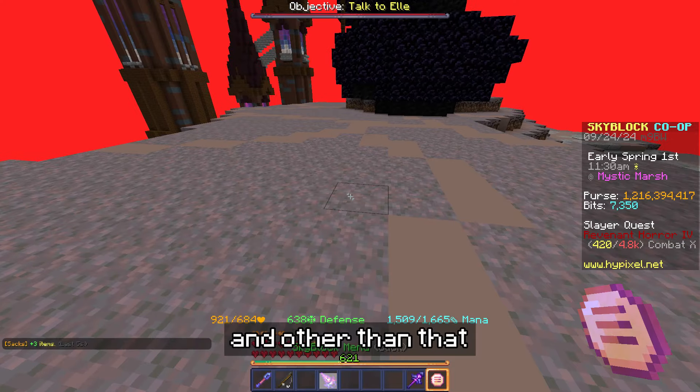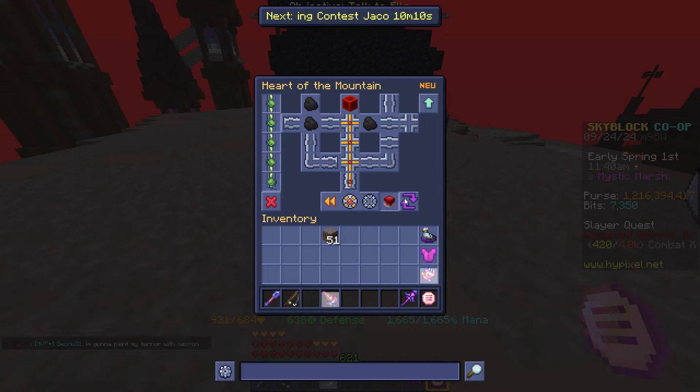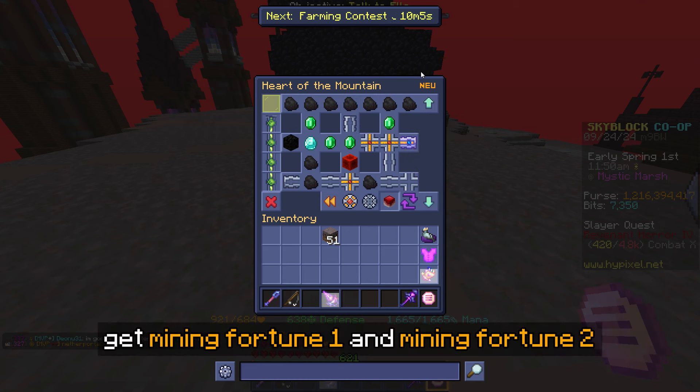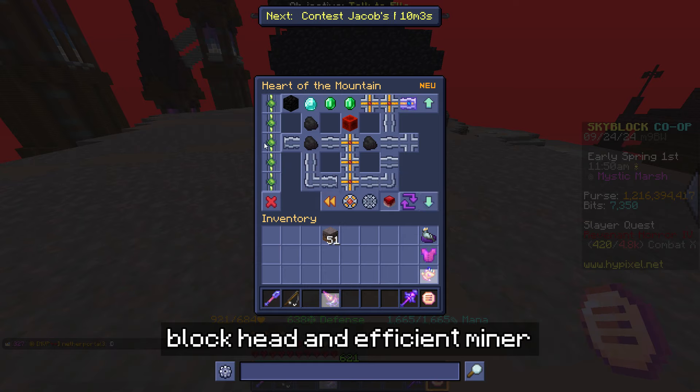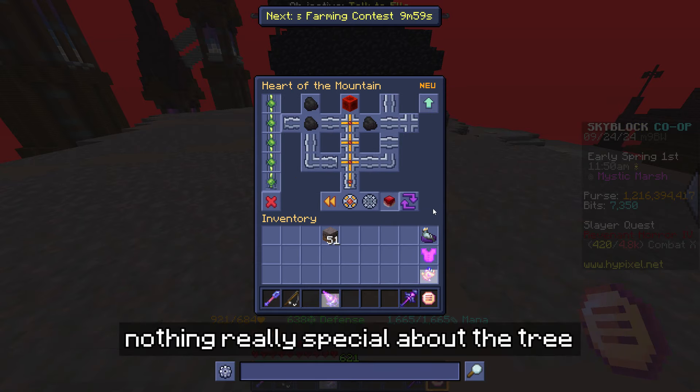For your skill tree, just go all the way up and get Mining Fortune 1, Mining Fortune 2, Block Head, and Efficient Miner. Nothing very special about the tree.